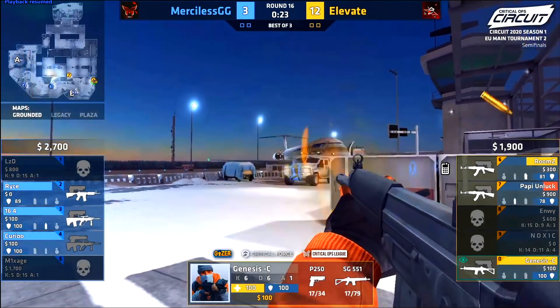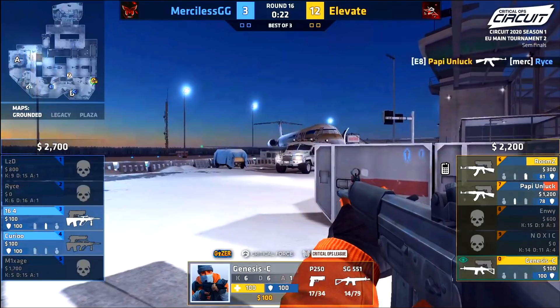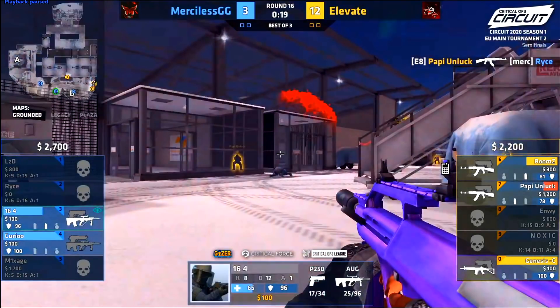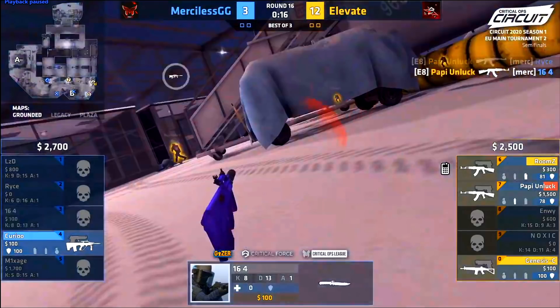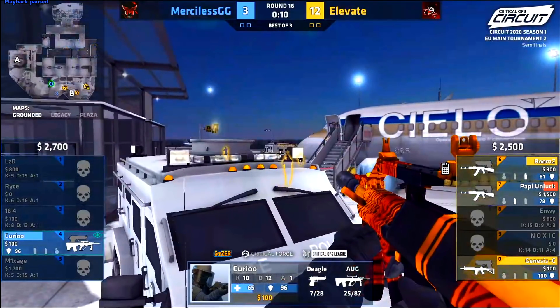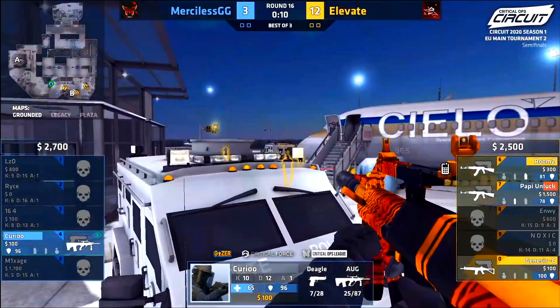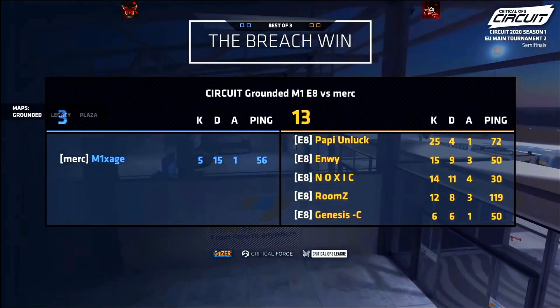Rice takes the contestation towards B long while Poppy Unlock is over towards B mid — the bait and switch works perfectly, and Rice gets taken down. The B site is basically free for the taking. Prestige tries to challenge from the middle but Rooms is over B long and Poppy Unlock peeks out and takes him down after hearing callouts. It was a 3v5 for Merciless who can't get any trades, while Elevate trade frag far more effectively. Kirio tries to deny the bomb plant but is hunted down.